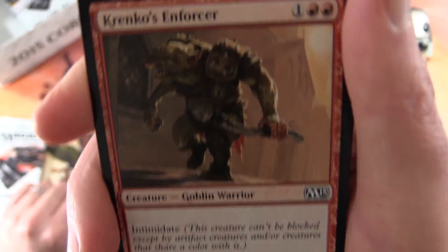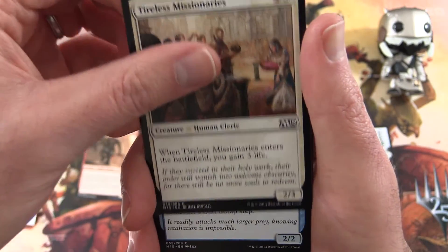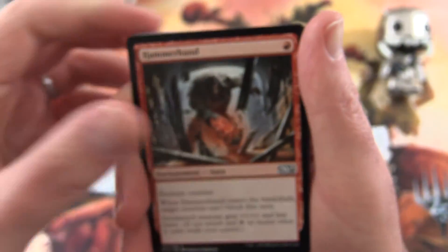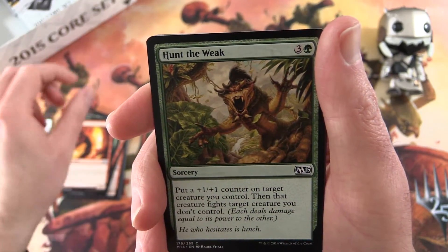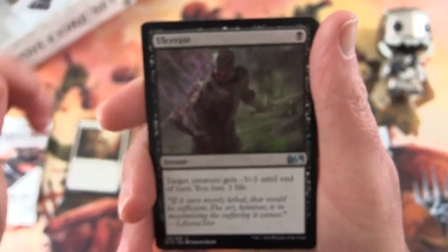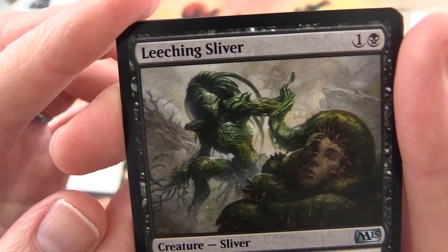Krenko's Enforcer — goblin warrior! It's a 2/2 for three mana with intimidate. This creature can't be blocked except by artifact creatures and creatures that share a color with it. And the Tireless Missionaries — no foil, not quite as exciting. Frost Lynx, Elemental Cat, Hammerhand, Sign in Blood, Elvish Mystic, Forge Devil, Hunt the Weak, Tyrant's Machine, Pillar of Light, and the uncommons — we have Ulcerate. Leeching Sliver, a weird greenish tree-ish looking sliver.